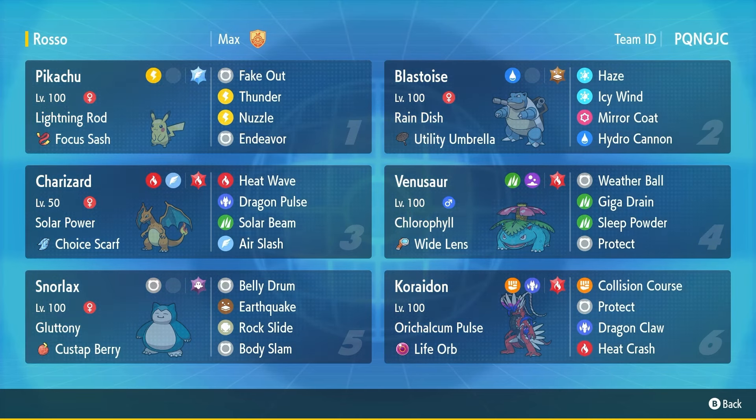So let's talk about the team. This YouTuber speaks another language, so watching his video I got a good sense of how the team works, but not perfectly — that's why we're here. First off we got Pikachu, the mascot, with Lightning Rod, Focus Sash, and the Focus Sash Endeavor combo — very fun. Nuzzle and Fake Out as well, plus Thunder with Flying Tera.